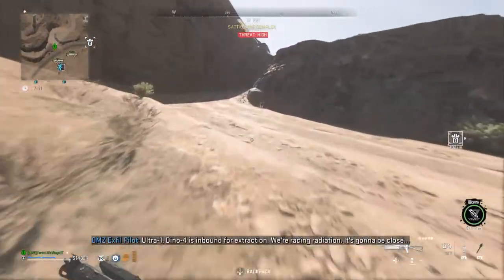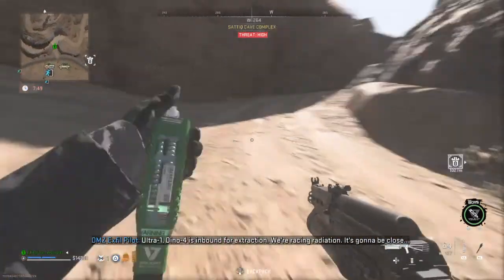Ultra 1, Dino 4 is inbound for extraction. We're racing radiation — it's gonna be close.